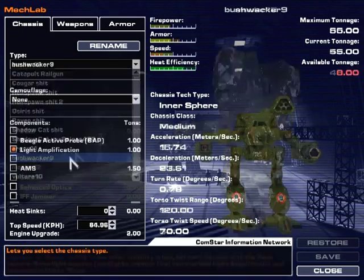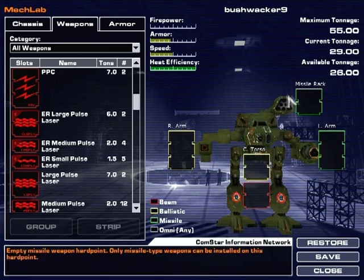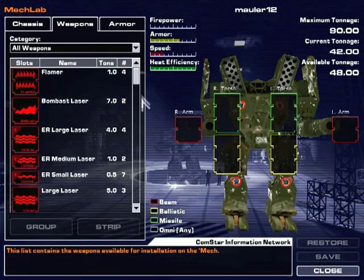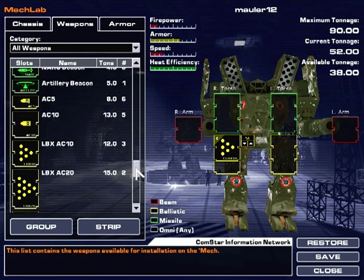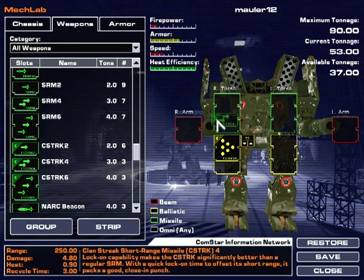Let me strip down the Bushwhacker. I don't actually have a thing for that. I thought I did. It changes things, sort of. I was thinking I would just give him this, and then I don't know what else. I guess I'll give him two C-strikes.